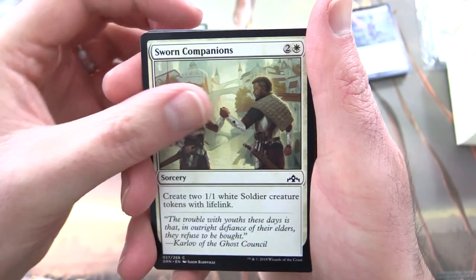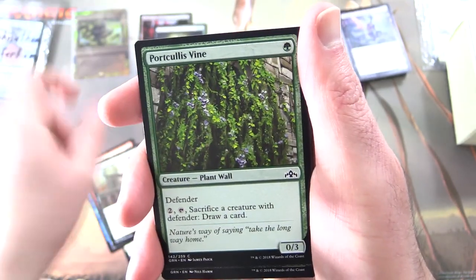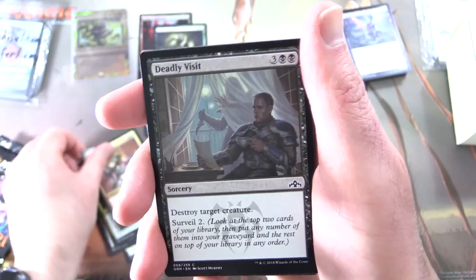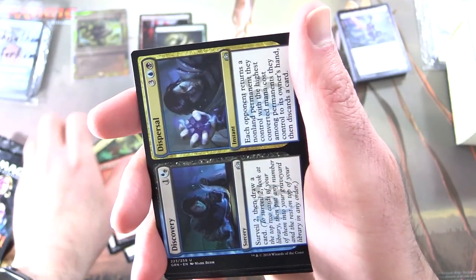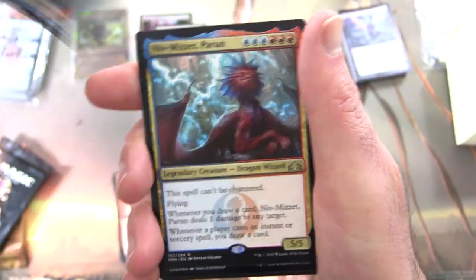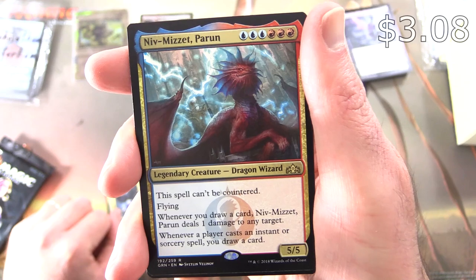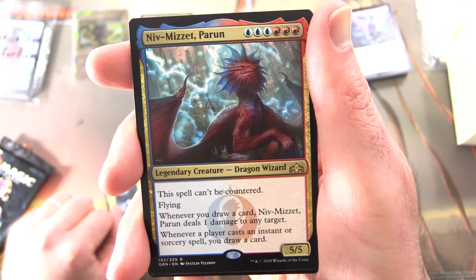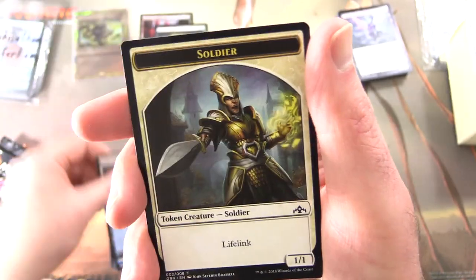Guilds of Ravnica. We have Sworn Companions, Wall of Mist, Wojek Bodyguard, Barters and Bats, Portcullis Spine, Pause for Reflection, Rosemane Centaur, Garrison Sergeant, Deadly Visit, an uncommon Swarm Guildmage, Book Devourer — that used to be me, but I haven't done much reading lately. We've got a split card: Discovery and Dispersal. And the rare is Niv-Mizzet Parun — legendary creature, dragon wizard, 5/5 for six. This spell can't be countered. Has flying. Whenever you draw a card, Niv-Mizzet deals one damage to any target. And whenever a player casts an instant or sorcery spell, you draw a card. And a foil Veiled Shade with an Izzet Guildgate.